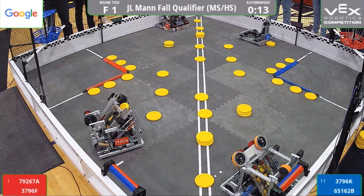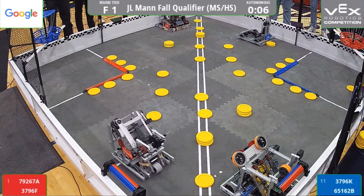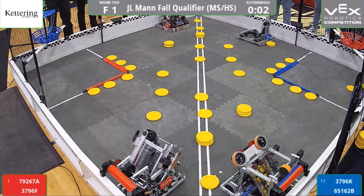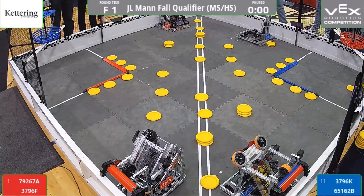We see some quick movement from 3796F to score that roller, and 79267A shoots one, misses one, shoots two, misses two! Oh my god, that could be devastating for the autonomous, but they get a roller, meaning that blue now controls two rollers, two discs, while red has two rollers.